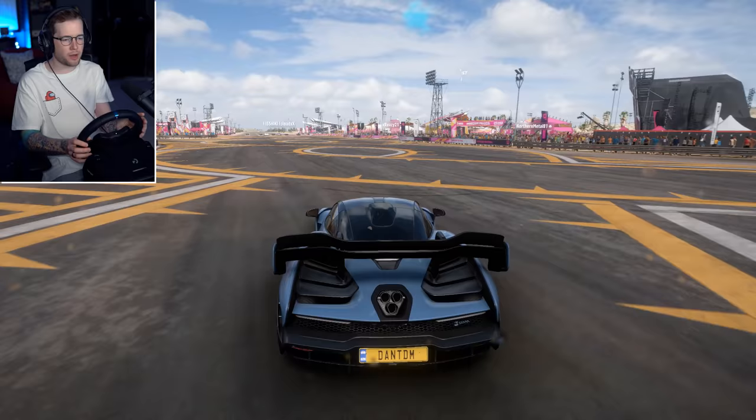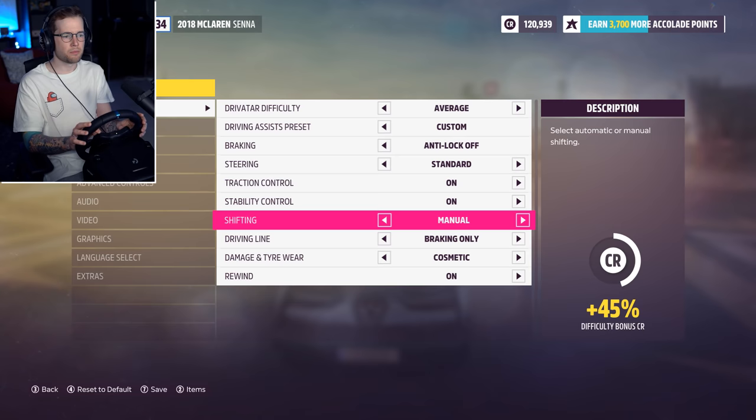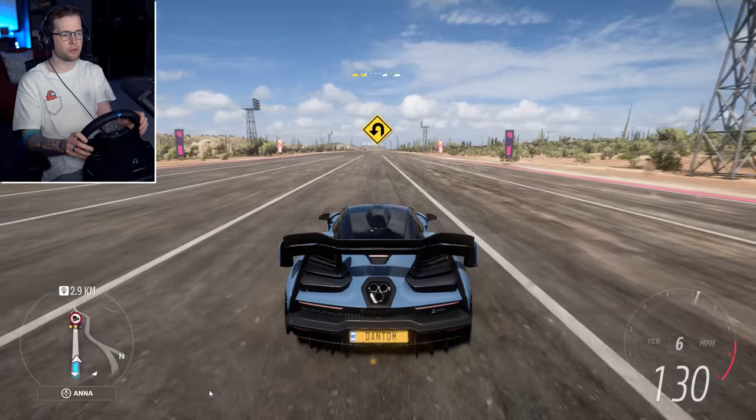I haven't got the shifter, I haven't actually tried manual yet. Maybe I should try that - let's do this properly, let's embarrass ourselves. So we go to settings, manual - not with a clutch, because you don't do shifting with a clutch normally. Let's see how this goes. It actually feels kind of sick, but you're going to have to shift down because obviously we're in gear six right now.